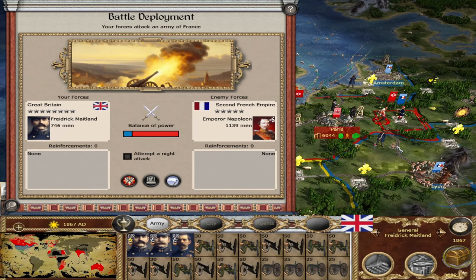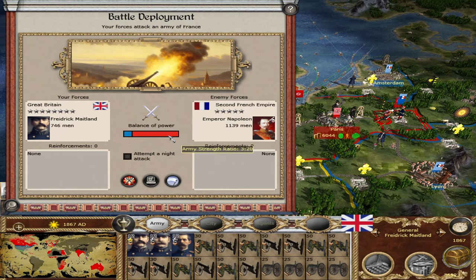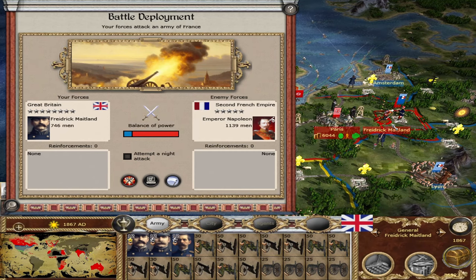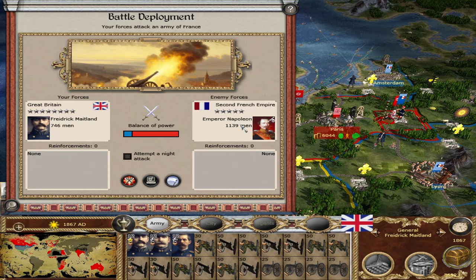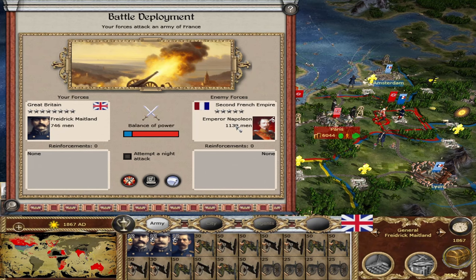Like I said last time, we're going to try to take this fort from France. Seems like all of their troops are in there, including their emperor, their leader — Napoleon. I think Napoleon III.